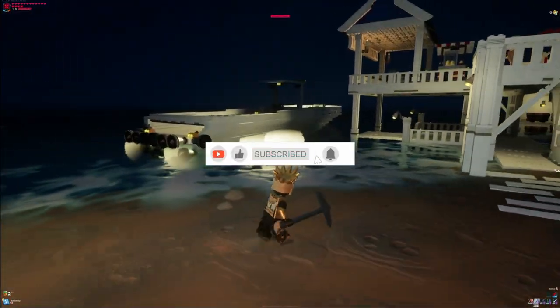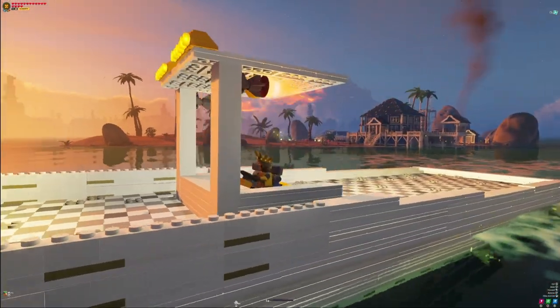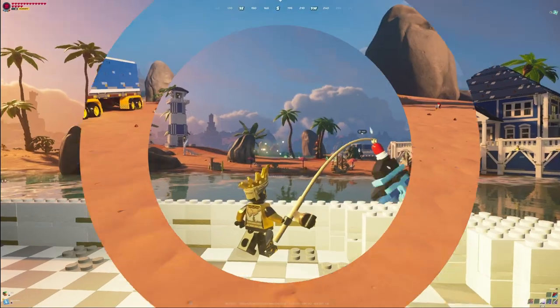Make sure you smash that like button and subscribe with notifications on so you never miss another tutorial from me, and make sure you check out all the other ones I've already done. You can further declare your support by using creator code Haskins in the item shop. Thanks for tuning in — let's get into the build.